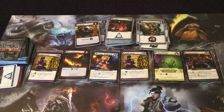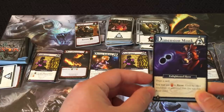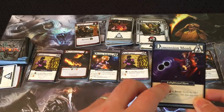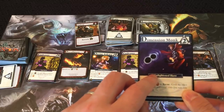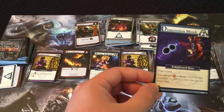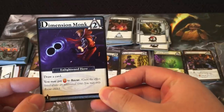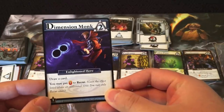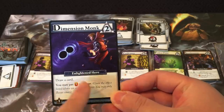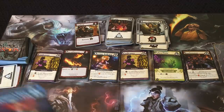Now let's look at some cards. The Dimension Monk we purchased earlier — every card has a faction. There are four factions: Enlightened, Lifebound, Makana, and Void. Certain cards need you to play specific factions to trigger effects. The Dimension Monk's effect is to draw a card when you play it, and you may pay one insight to recur it — I'll explain recurring and insight later.